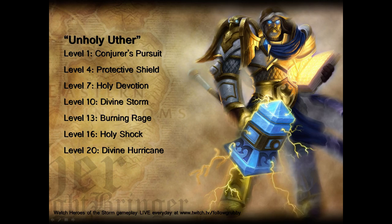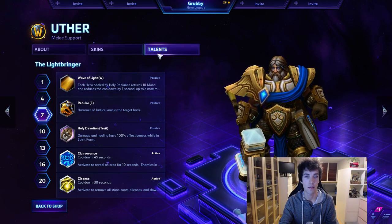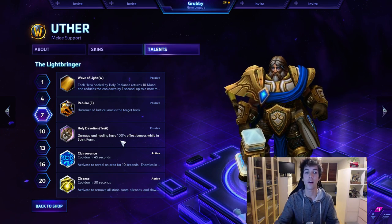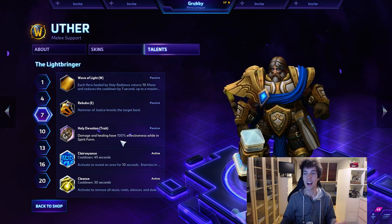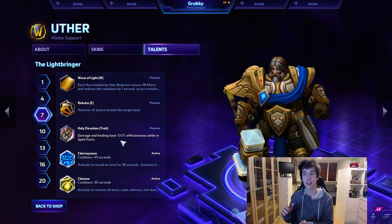Now let's look at Unholy Uther. We've already gone through most of the talents so I'll show the build right away. The changes are Holy Devotion, Burning Rage, and Holy Shock. Take this build if you are the second healer behind a Brightwing or a Lili. For level 7, Holy Devotion makes you 100% effective while in spirit form. Keep in mind that doesn't mean you should die as quickly as possible to get there.